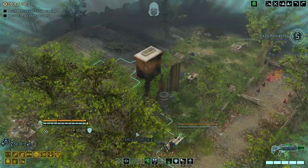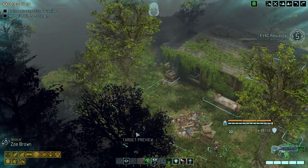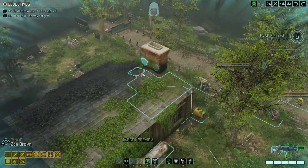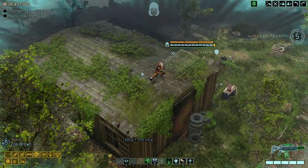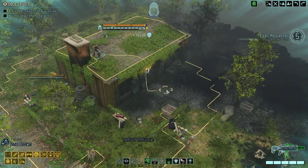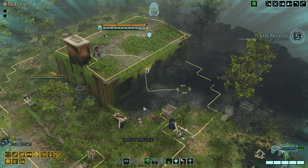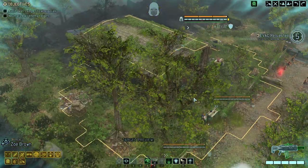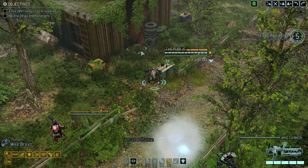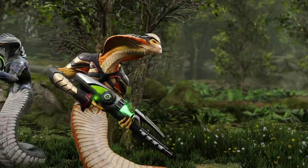Nothing happened — that's great news. Let us start to briefly spot out what else is out there. Checking each of the fields here just to see if there are any enemies. Doesn't appear to be the case. It's surprisingly calm — it's what he said before triggering 15 enemies.